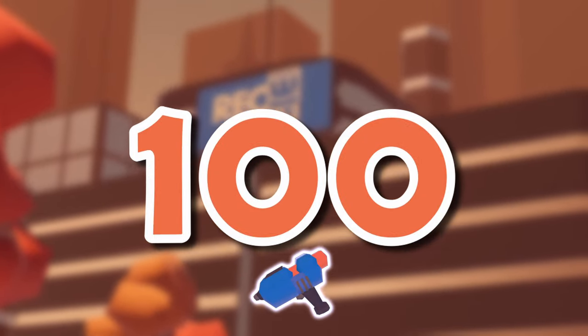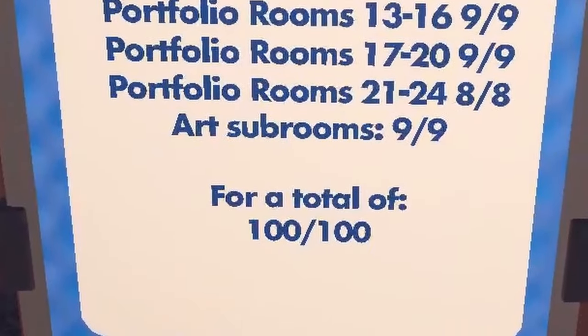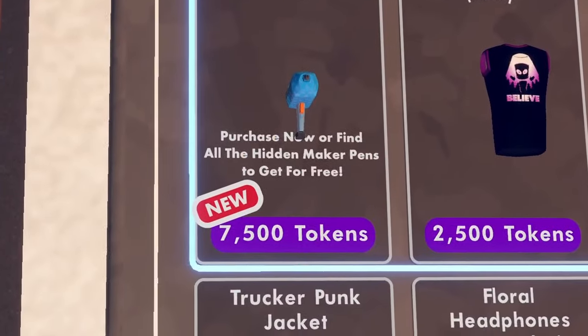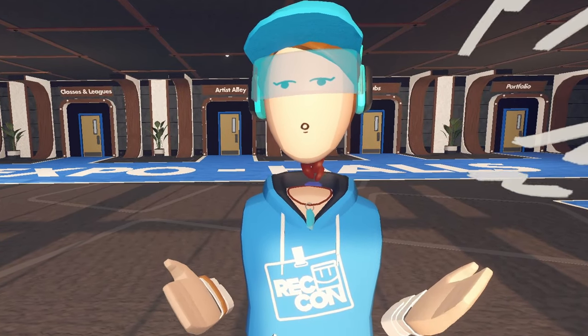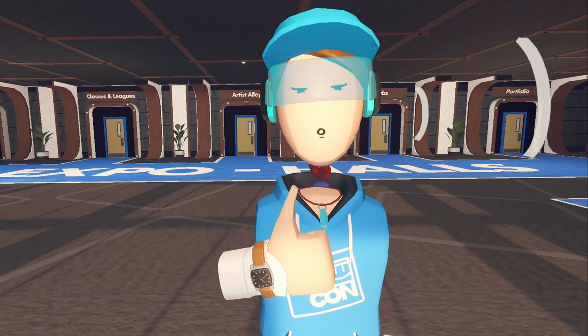Rec Room has 100 mini Maker Pins scattered all over RecCon that you can collect and in the end earn a free Maker Pin skin. You can spend the time and earn the skin, or you can spend your tokens and buy it. In this video, I'm going to share all the locations of these Maker Pins to make your hunt easier, or you can just watch it for your curiosity. Let's get started.